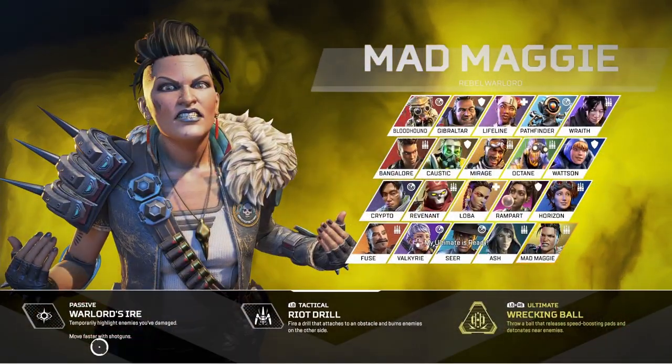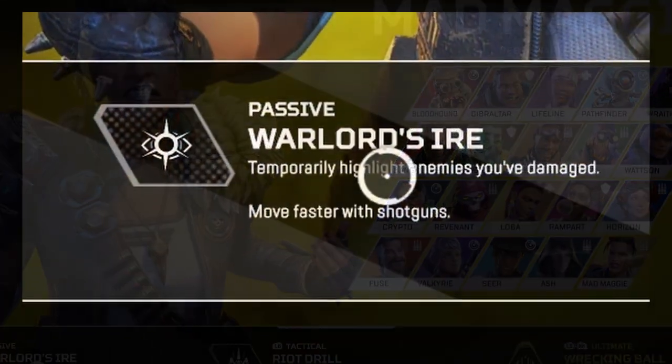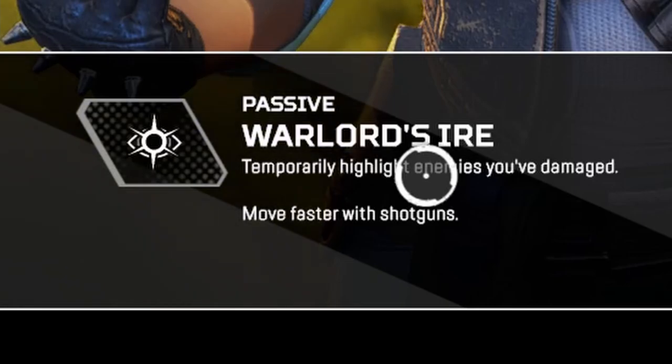Mad Maggie the rebel warlord has by far one of the best passives in the entire game. You move faster with shotguns — this is equivalent to having your weapon holstered if you're running full sprint. You also temporarily highlight enemies that you've damaged; this only appears for a second, but it's just enough time to figure out where your enemy's going.